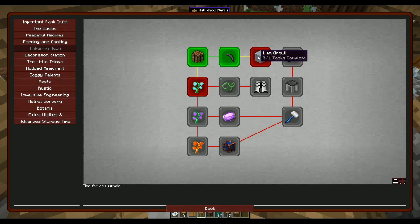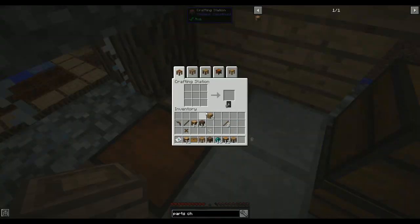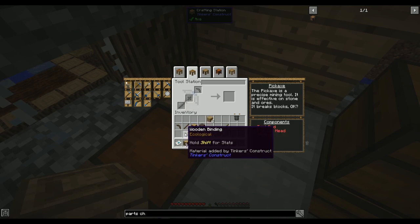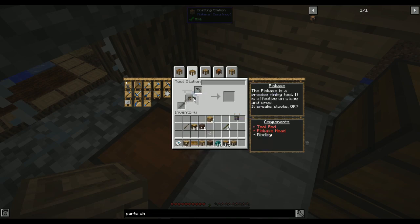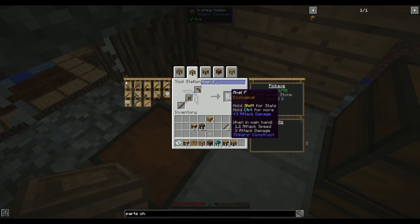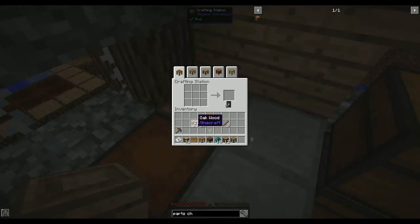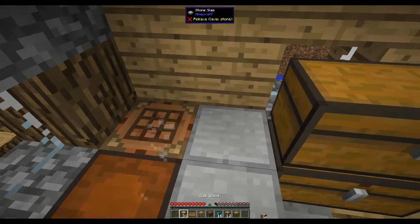Let's clean that loot chest. We need to make grout later to make a smeltery but not right now. Let's click on the pickaxe in the tool station, put everything in with the tool rod, and name our pickaxe 'Axel F.' There we go - the pickaxe is done.